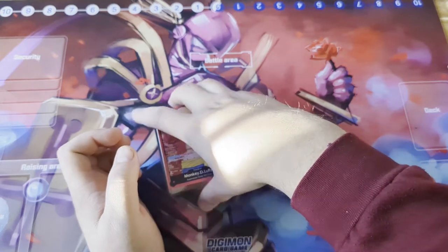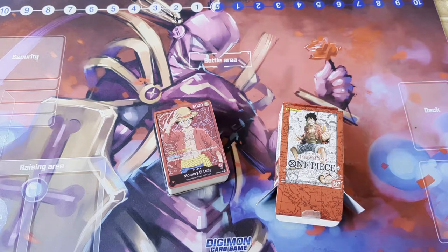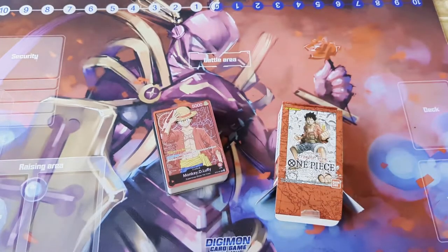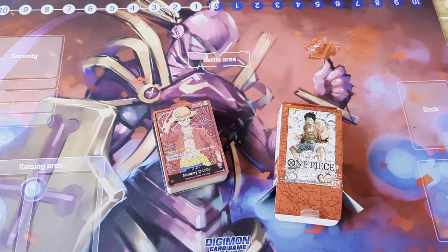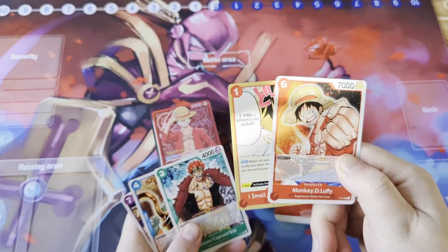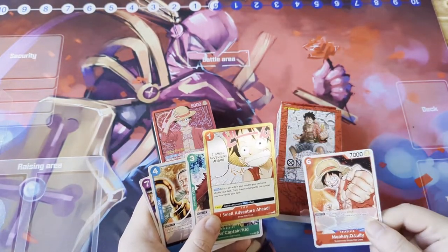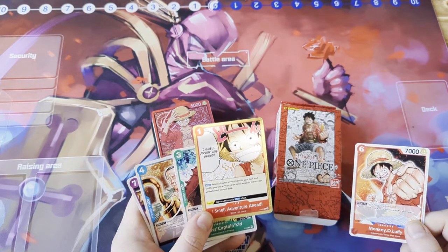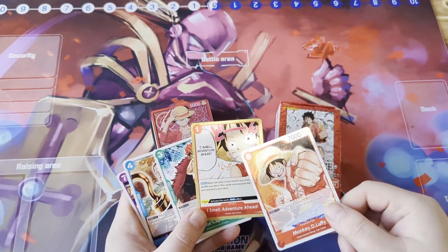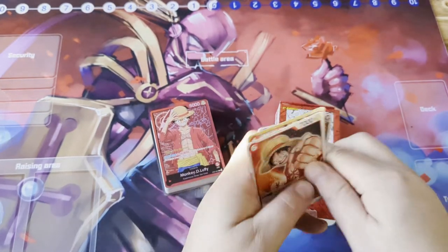You've got your leader, your deck of 50, and your stamped DON - very nice. If you've attended any of the events you may have received the promotional pack. You get five cards - one for each deck and then two for the red deck. You definitely want to put Monkey D. Luffy and 'I Smell Adventure Ahead' into your red deck because both are very very good cards. 'I Smell Adventure Ahead' is a shuffle redraw which is not in Digimon - it's only in things like Pokemon - so this needs to be in your deck. And this Luffy card to give it rush is also super strong.